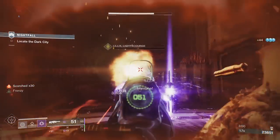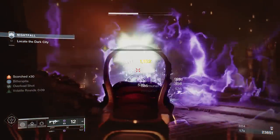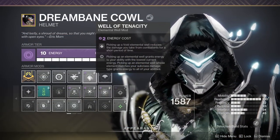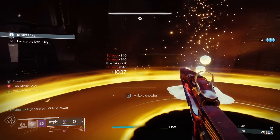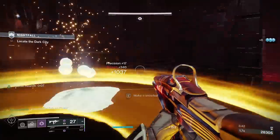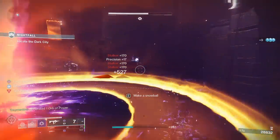Keep in mind that if your super bar is full you won't be able to pick up an orb of power, meaning you won't activate Devour. We also have mods like Well of Tenacity that give us a 50% damage reduction, which stacks with overshields and resilience making you very tanky. We are also using Font of Might for that nice 25% damage increase to our void weapons.